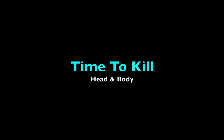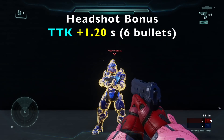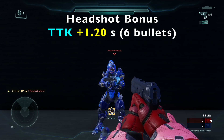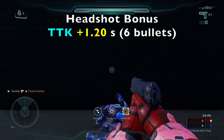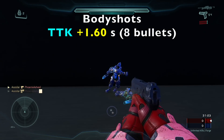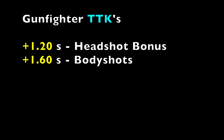Now let's talk about the times to kill. For the headshot bonus we are looking at a TTK of 1.2 seconds requiring 6 shots — 5 shots to break the shield and 1 headshot. The body TTK is 1.6 seconds requiring 8 shots.